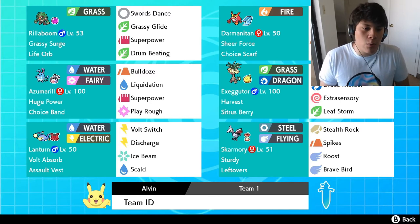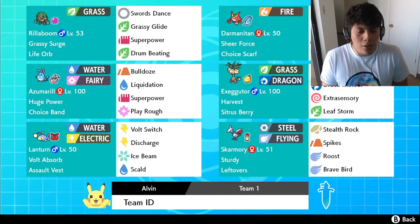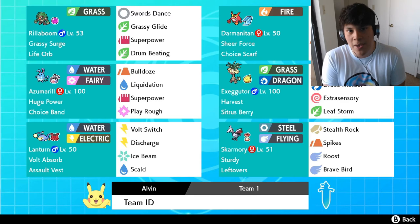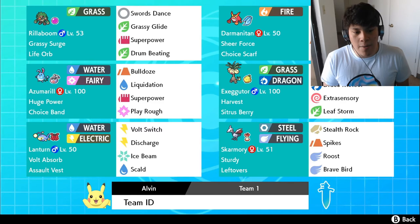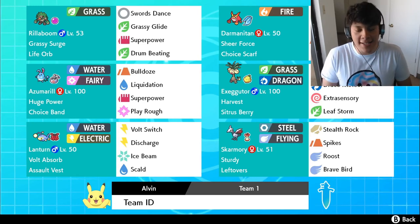In this case we're running Bulldoze, because Azumarill's physical move pool isn't the greatest. Bulldoze provides Ground coverage and also drops the opponent's Speed by one stage like Rock Tomb, which can be a difference maker. We have Liquidation as one of our primary STABs, Superpower for coverage, and Play Rough as our other primary STAB.